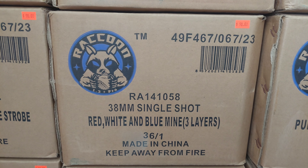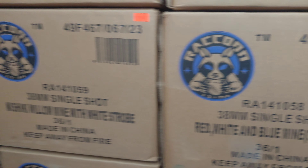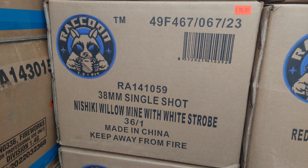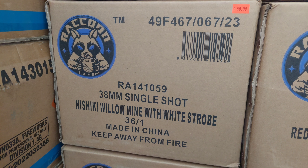Red, White, and Blue Mine — three layers — $90. Nishiki Willow Mine with White Strobe — $90. And these Nishikis, like the rest of the raccoon stuff I did, were just fantastic.